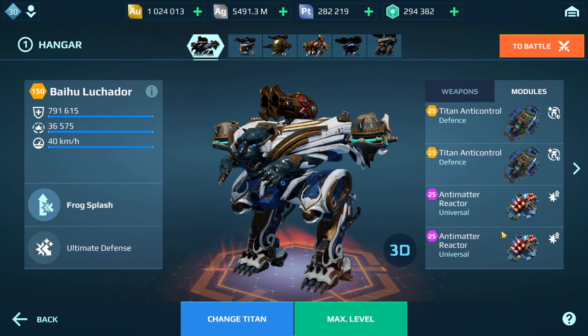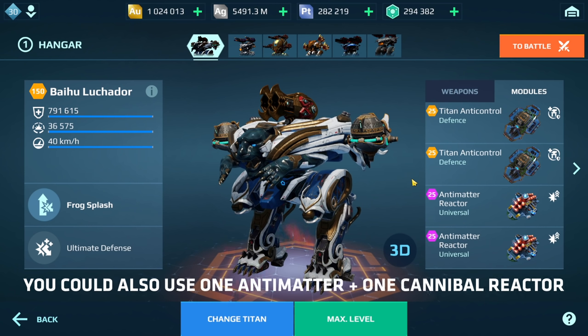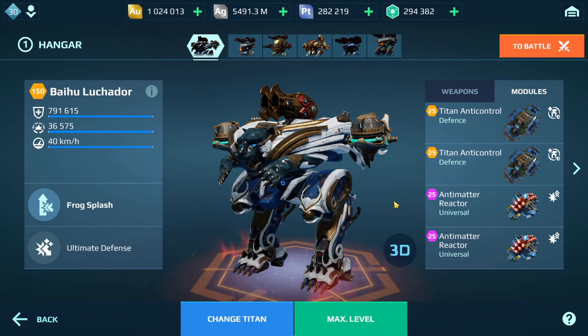I use Antimatter Reactor because when I'm jumping in with this build, I'm going up against tanks like Revenants and it tends to work better than Cannibal Reactors. Another option could be one Cannibal Reactor and one Anti-Metal Reactor — that works as well. Having said that, we're going to jump into some gameplay of the Luchador with the Grom and Cinder.